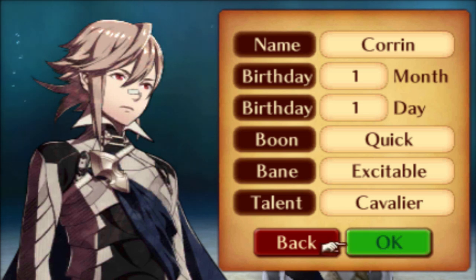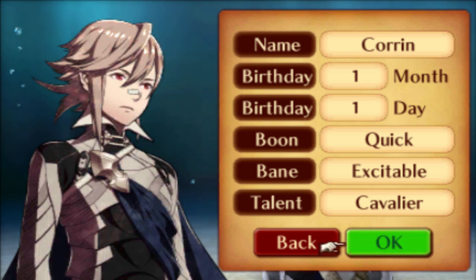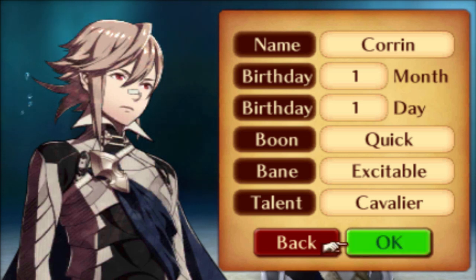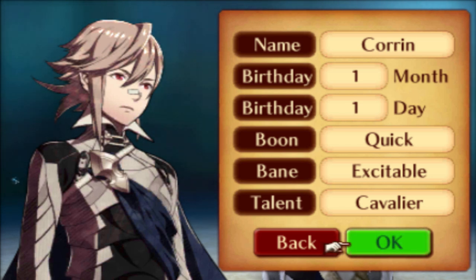This guide will only cover the main chapters of the Conquest storyline. I will not be taking into account paralogues, DLC maps, or invasions. I will start the guide at Chapter 7, as that is when I feel the true game begins, and you should not have many issues getting past the first six chapters on your own if you listen carefully to the tutorial. Before we get into Chapter 7, I'll take a few moments to talk about the Avatar. Regardless of how you create yours, Corrin will be an extremely powerful unit — it doesn't really matter what bane, boon, or talent you pick. If you plan on reclassing your avatar to something other than a lord, I highly advise you pick a class capable of wielding swords, as Corrin gets access to a story-related unique sword of some significance later on. For my avatar, I went with speed as my boon and resistance as my bane.